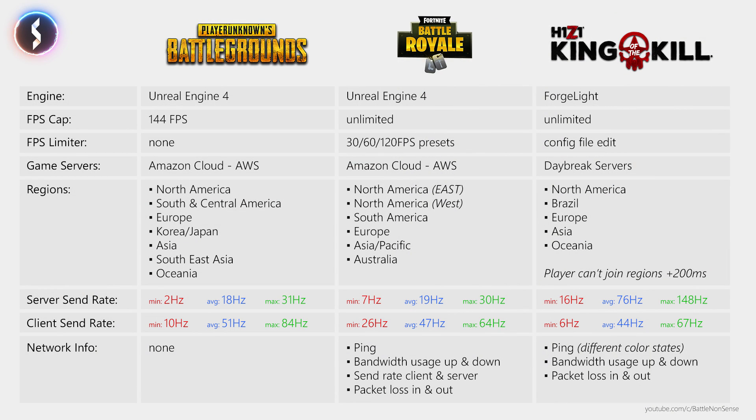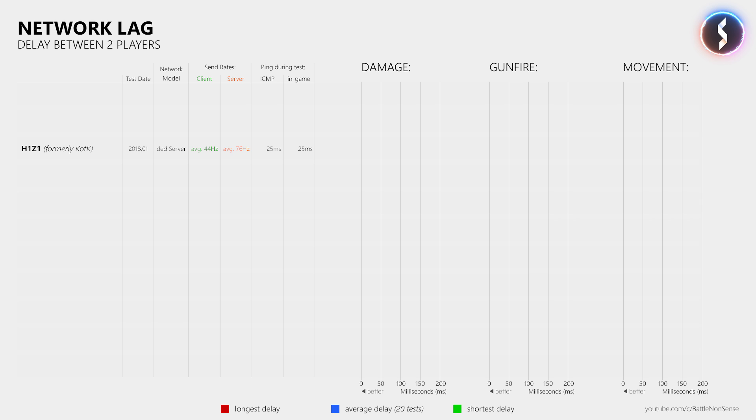Now let's check out the results of my network delay tests, where I measured the delay between two players who had a ping of 25ms to the game server. To get conclusive results I tested PUBG, Fortnite and H1Z1 five times per day on four different days, finishing each test run during the first five minutes of the match so each game was tested when the server was under the most stress. Starting with H1Z1, which provided very consistent results throughout all test runs: the damage test averaged 42.75ms, the gunfire test averaged 61ms, and the movement test averaged 77.75ms.